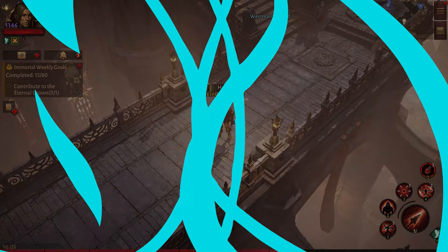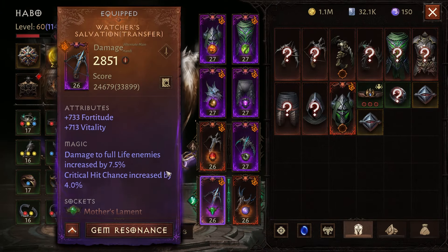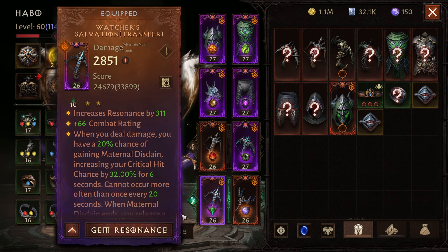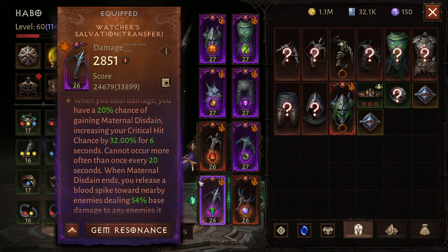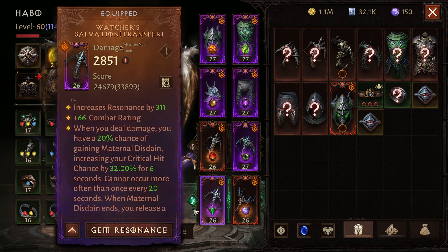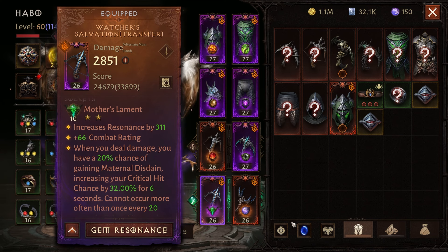Let's start with my number 1: Mother's Lament. Let's check out the gem's description at rank 10. When you deal damage, you have a 20% chance of gaining maternal disdain, increasing your critical hit chance by 32% for 6 seconds. And if I'm not mistaken, you can increase the duration of this buff with beneficial effect bonuses.